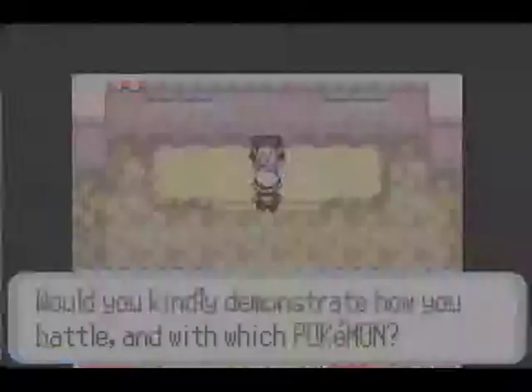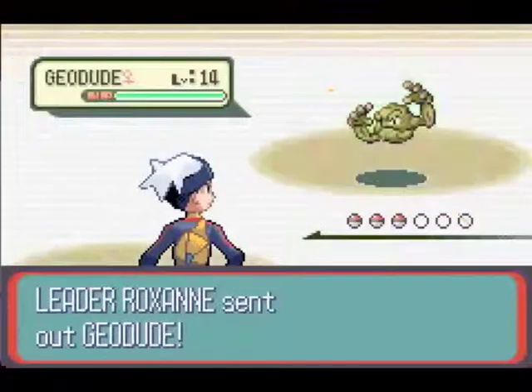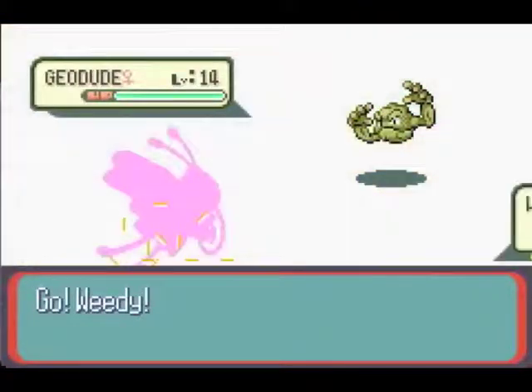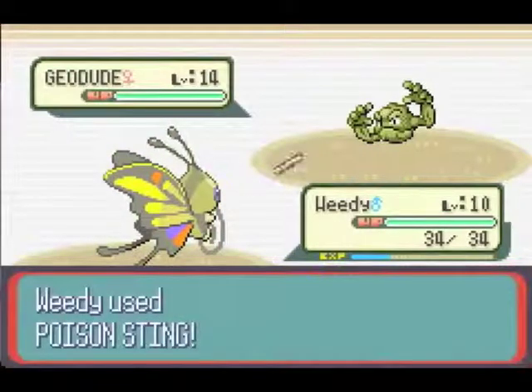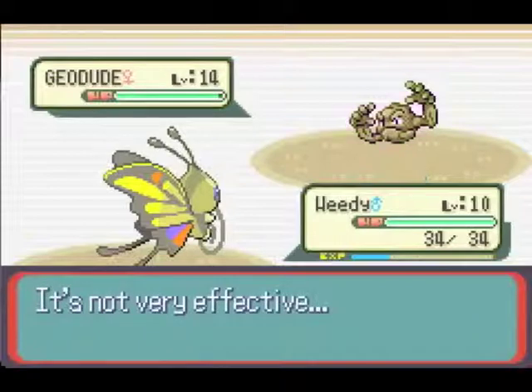I assume you will win this time? Yeah. You better win, I'm not watching this whole thing for a loss. It's alright, there's only actually two Pokémon. One of them's a Geodude, which we've seen four times already. Absorb! You should've used Absorb! I want to poison it! That's pointless!